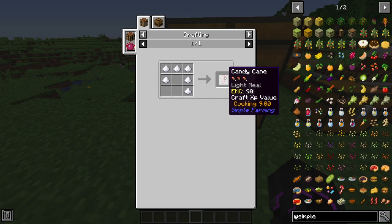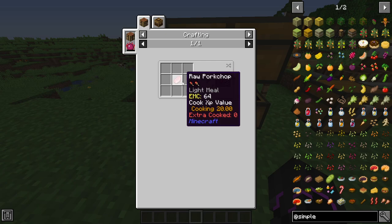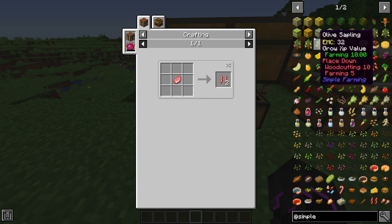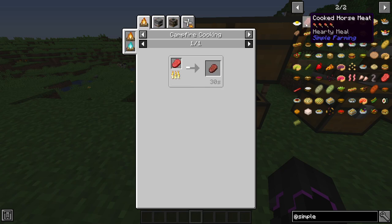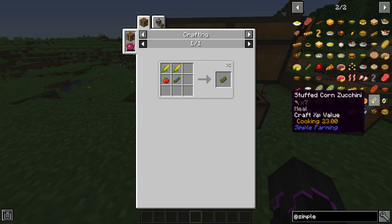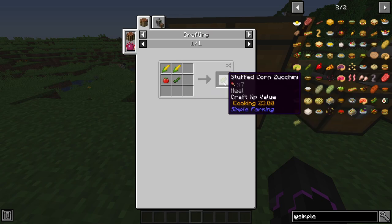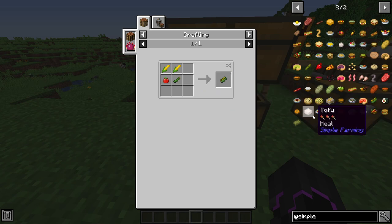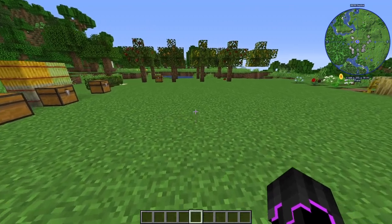There's candy cane which you just need sugar — super easy to make. There's bacon now — you just take a raw pork chop. There's a ton of things in this mod. There's even horse meat, which is a little weird, but okay. Stuffed corn, stuffed zucchini — that's a lot of food. You get the gist, there is a ton with this mod.